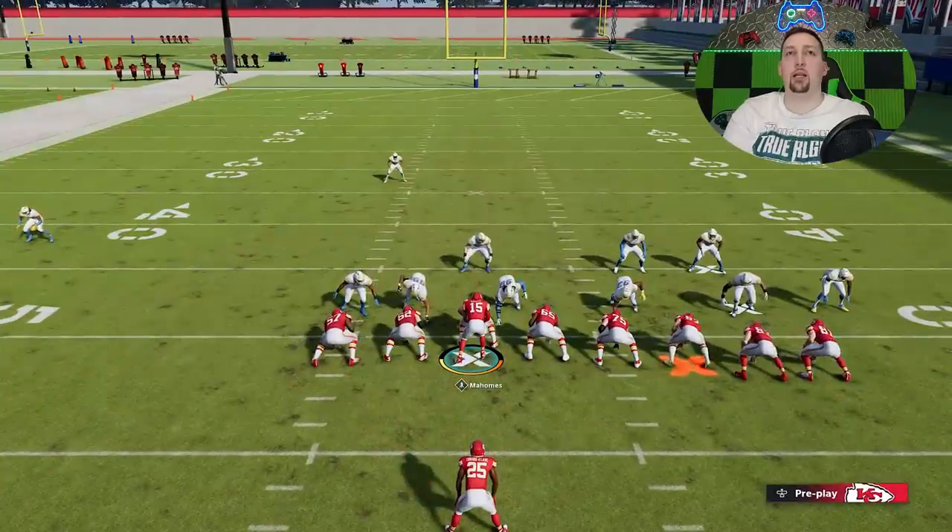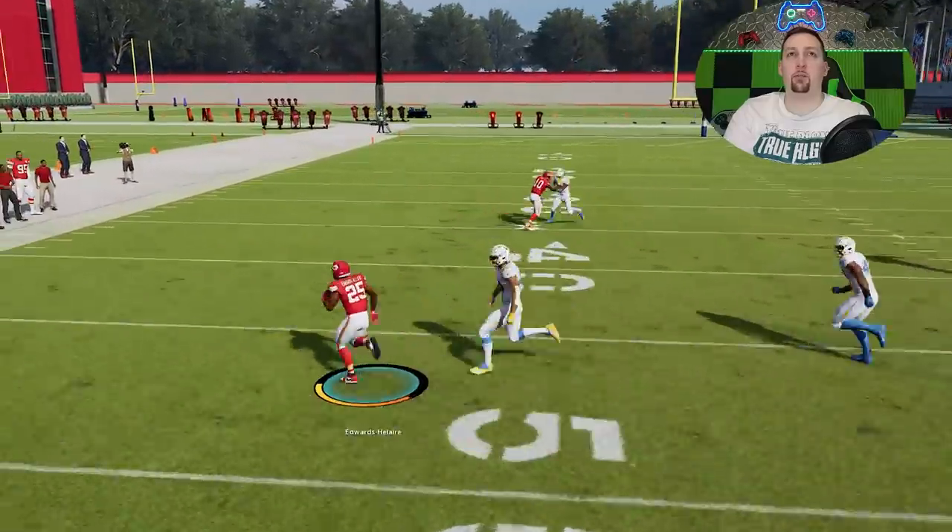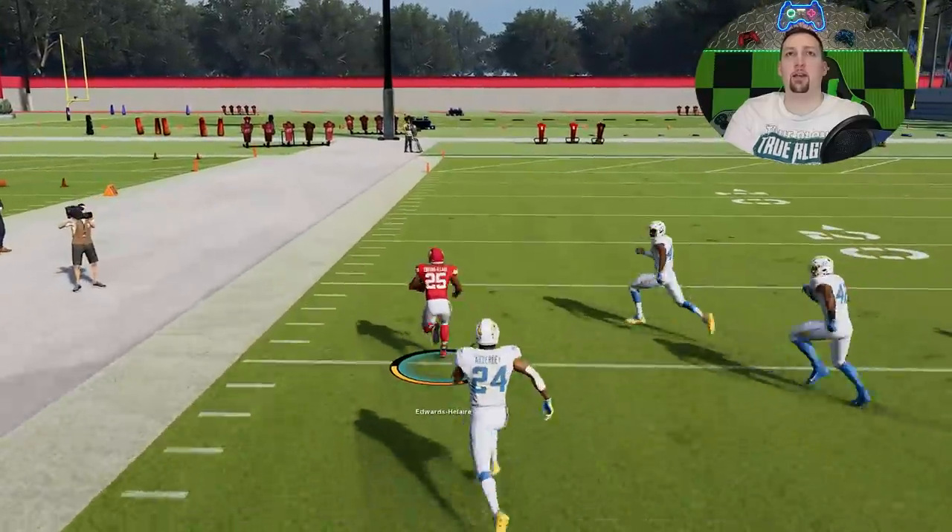Because there's nothing immediately out here, a lot of times you just have to read the linebacker. He's going to cut you off, like right here he just comes right up the middle. There's nothing cutting me off out here so I can basically just sprint outside.